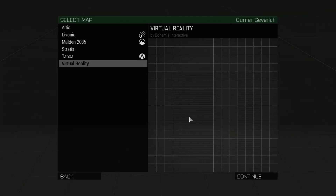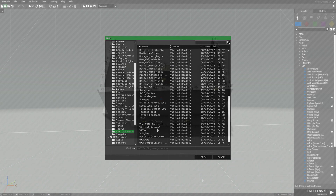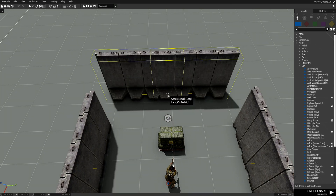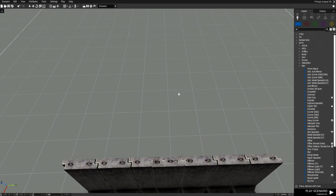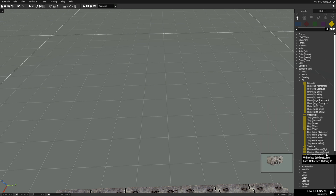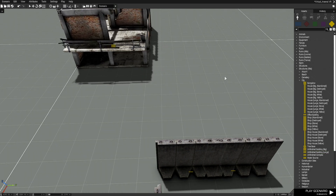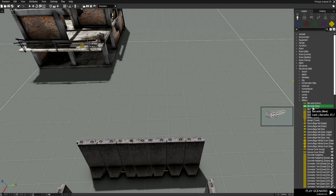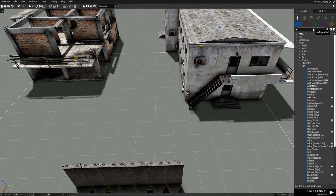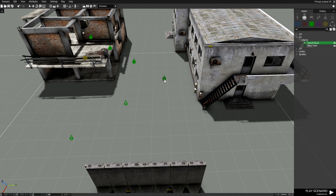Let's go to the editor and to virtual reality. We're going to load up a mission that I use as a test scenario that has virtual arsenal in it, so I have access to weapons. The first thing we're going to do is copy these two walls here, and then we're going to go to props, go to Altis, then city, then unfinished building large and place that here. Then we're going to go to military barracks new and place that right about here. Next we're going to go to independent groups and go to FIA infantry assault squad with these guys in the middle.